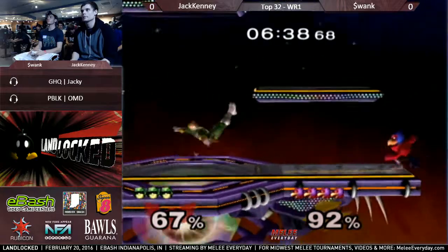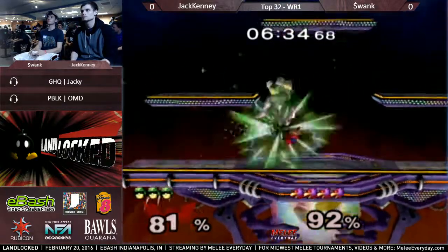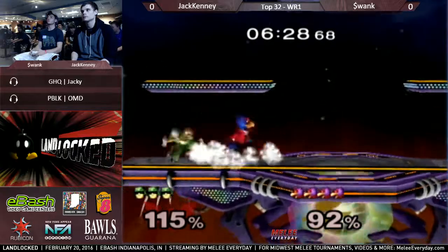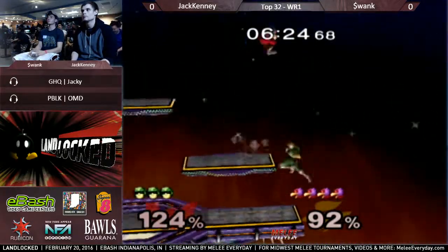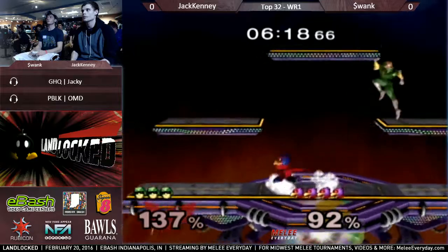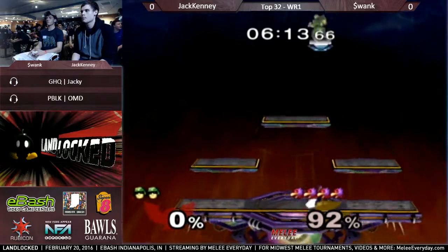He's just good at throwing out the safe hitboxes. He gets a lot of travel. He's got Swank cornered. Let's see what he can do with it. He gets all tilted. That was nice, but it's Falcon on Battlefield. It's quite heavy, and the ceiling's a little high. I think I do understand why Swank is going Falco. Makes sense. Good match-up. It's really hard for Falcon.